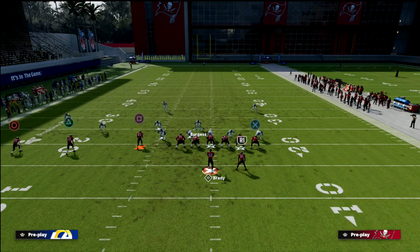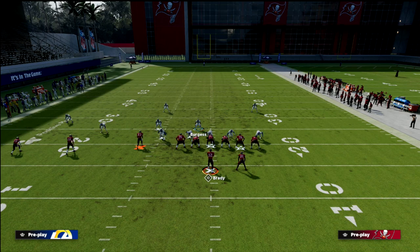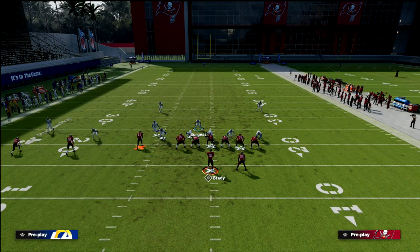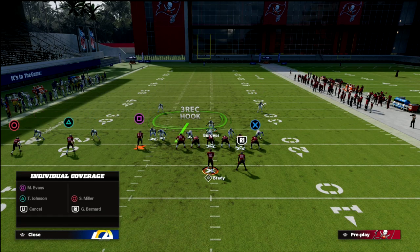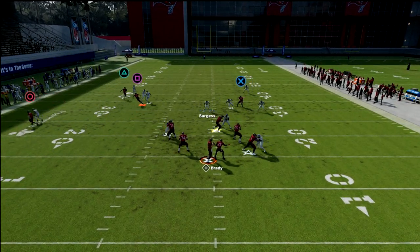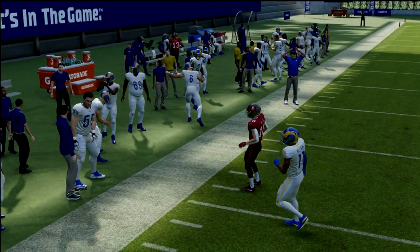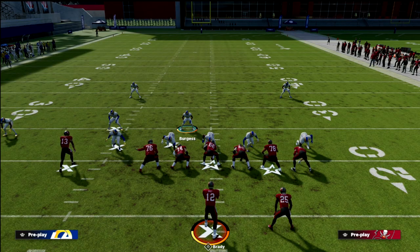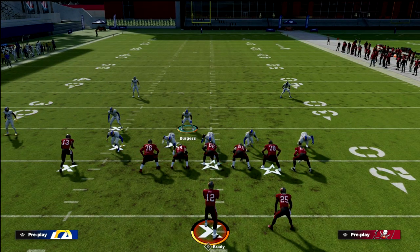Another popular concept from this formation is a flood to the trip side. You're going to set it up exactly the same — bluff blitz, man up on Evans, user right here. When you get a concept that looks something like this, it's very good coverage across the board. You've got a double team on that corner route, and if you've got a good corner there, you're going to be able to defend a lot of what they want to do. This is why I love the Nickel Triple — it adapts really well.